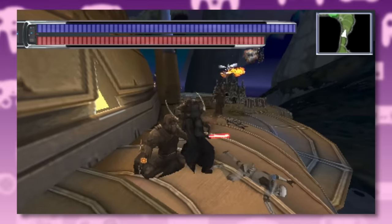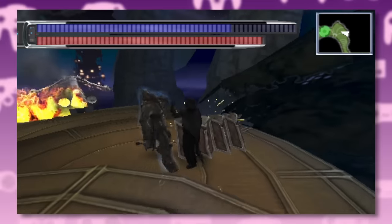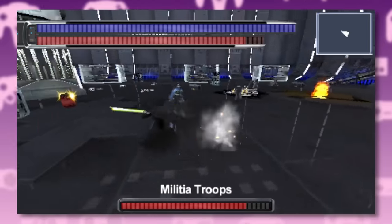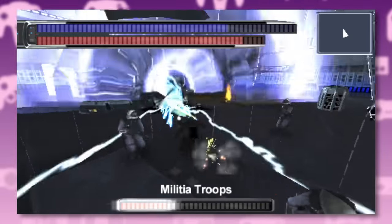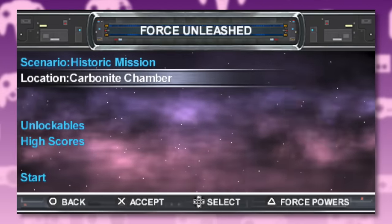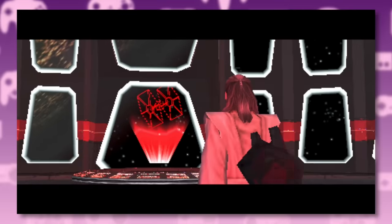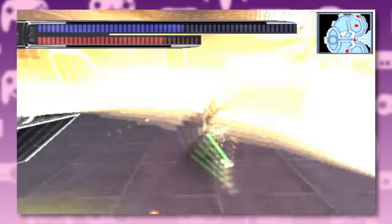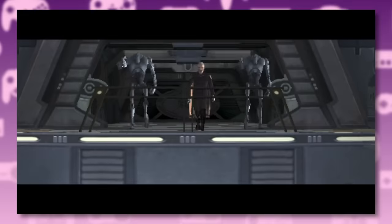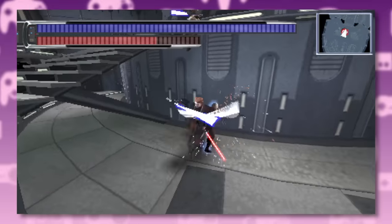Time to move on to the handhelds. First up is the PlayStation Portable version, and this one is a bit of a hidden gem. This is a complete port of the PlayStation 2 version — yes, the graphics are slightly scaled down, but you won't really notice it on a PSP screen. What you will notice is a ton of extras: you've got Order 66 battles where you pick a character and take on waves of clones, and historic missions where you get to play through big battles from the movies — Anakin fighting Dooku, Luke on the sail barge, Mace Windu at the Geonosis Arena, Obi-Wan versus Anakin on Mustafar.